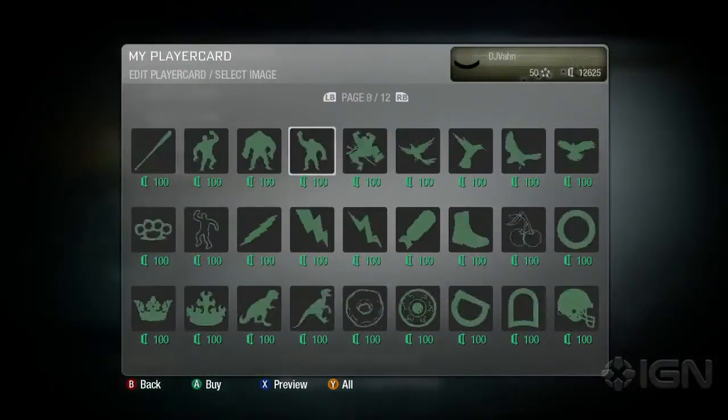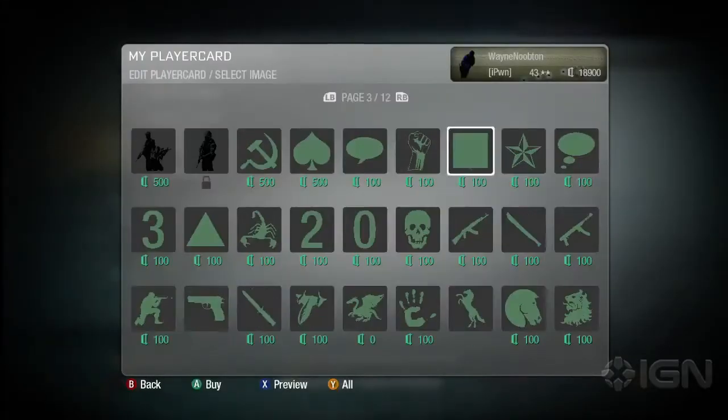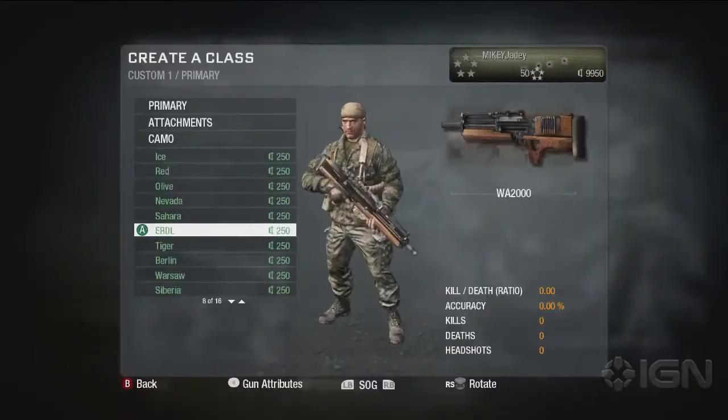The emblem editor can be as simple or as complex as you want to make it. A player might choose just one icon they like to represent them and keep it very simple. But for somebody who has particular creative or artistic skills, they can create some pretty advanced-looking images. It doesn't have any boundaries — it's completely limitless, the kind of ideas you can come up with for creating your own online identity.